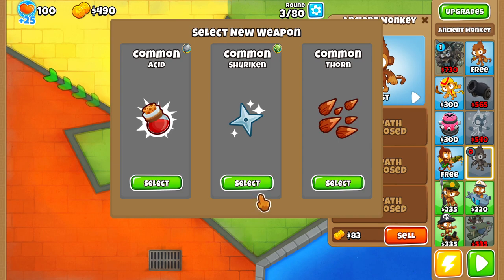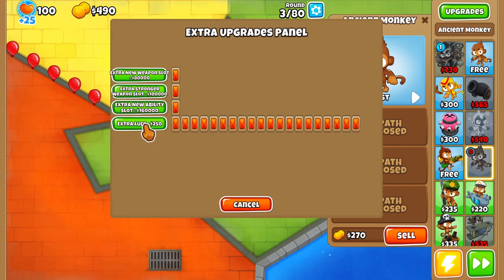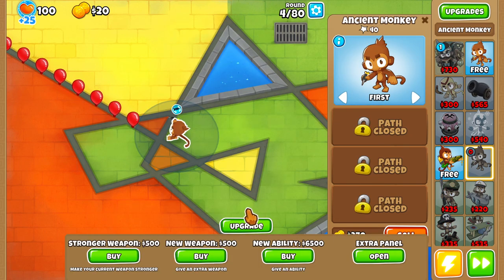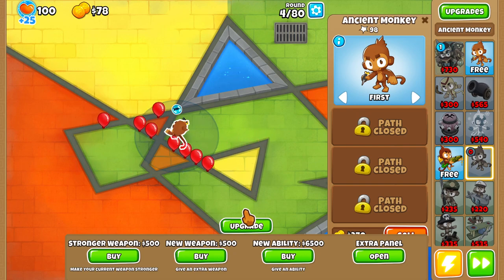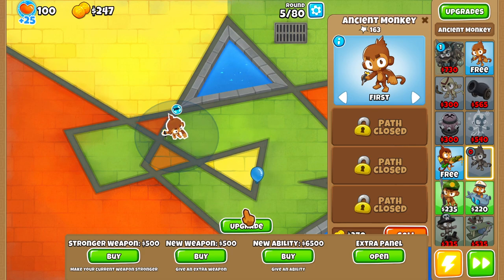Let's go for a new weapon. Let's go with thorns just to have that. I'm not sure what the strategy is yet, but let's go for some extra luck. Let's try to go for a bunch of luck and kind of see how that goes, because I'm assuming that's going to increase your chance of getting stronger and better weapons of higher rarity.